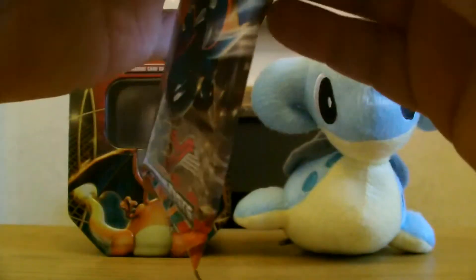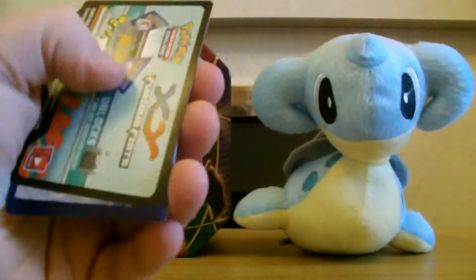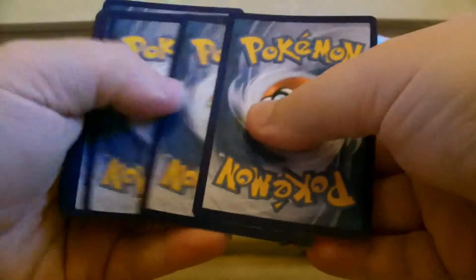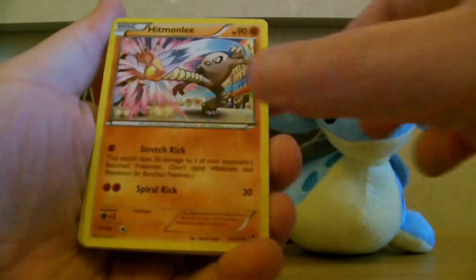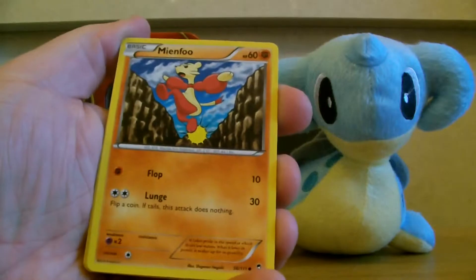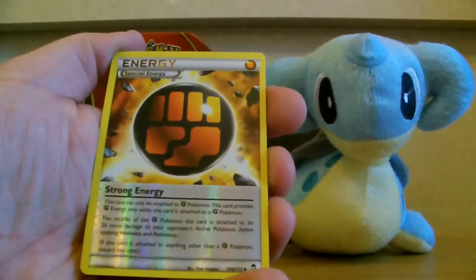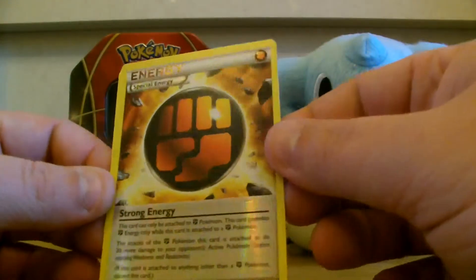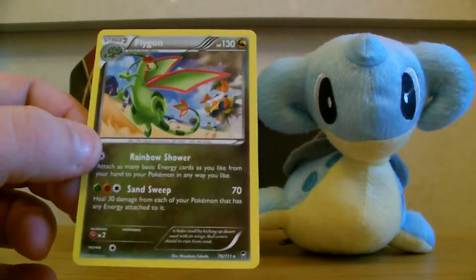And the last pack — Mega Heracross. Can I pull a Mega Heracross? Code card for you guys, and a Super Scoop Up, Fossil Researcher, Hitmonlee, Skorupi, Shelmet, Mienfoo, Minun, Bellsprout. Our Reverse is a Strong Energy, which is awesome, and our Rare is a Flygon. Awesome!